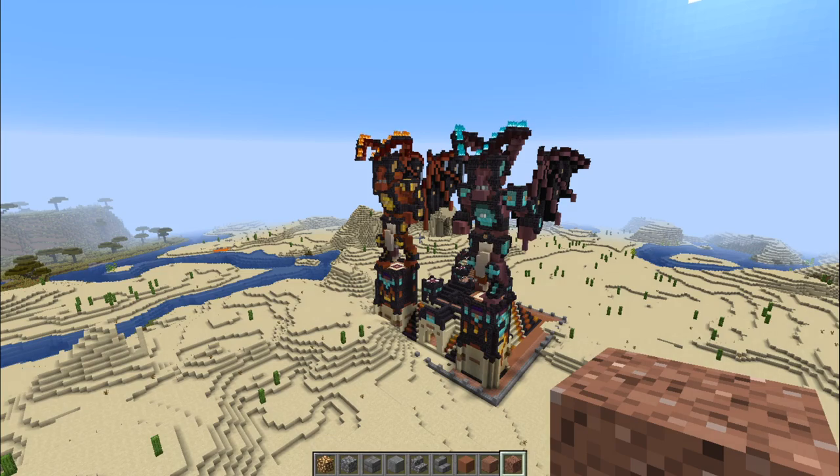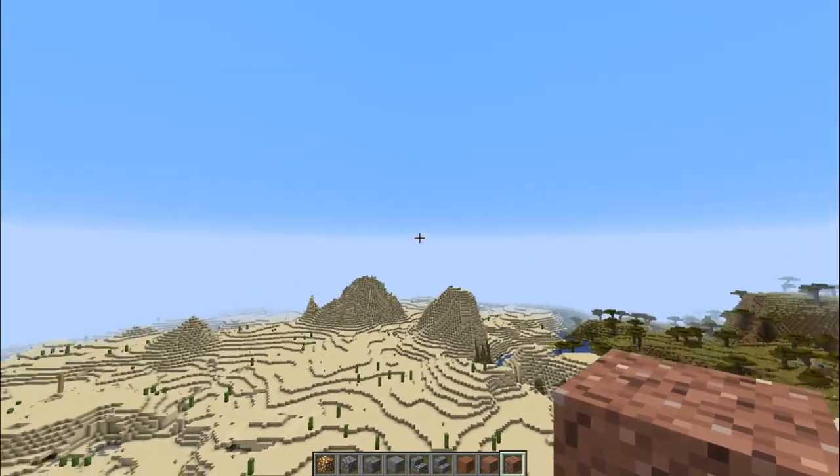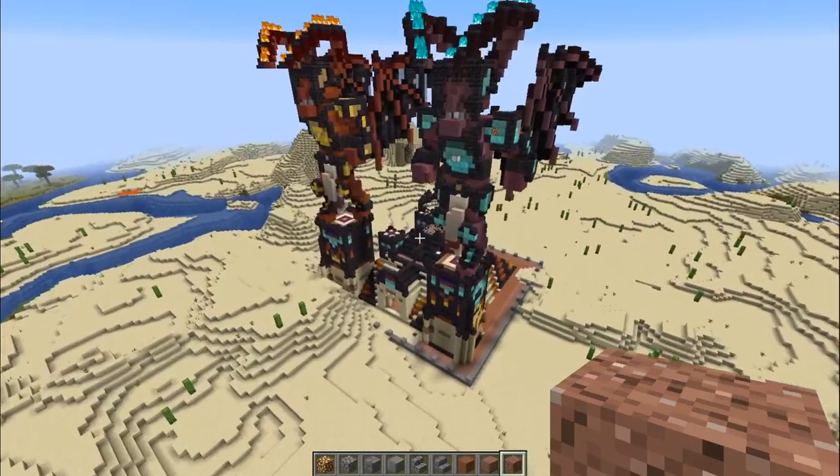So here we are back in Mitenram, somewhere near the Northern Empire — it's over there. This is Dunkashane, the Desert Shadow's Rest. I think that means something along those lines.